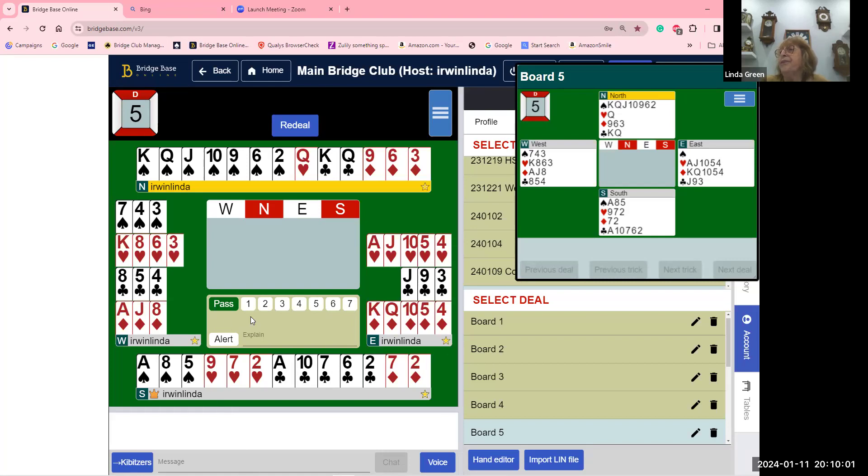Everything now hinges on the south hand — do we or don't we go to five spades? I think I'm going to double. I've got two aces and I'm hoping partner has something. But when people show two-suited hands, their distribution is so freakish you can never believe what would happen. Nine times out of ten when you double these two-suited Michael Cubits, they make the contract.